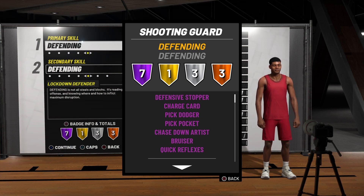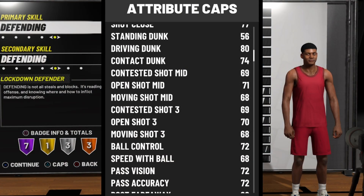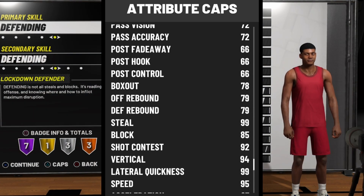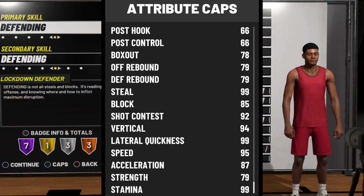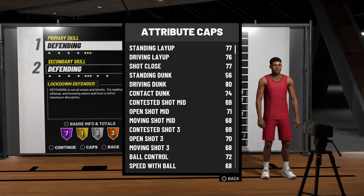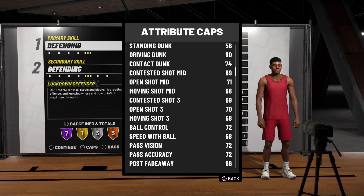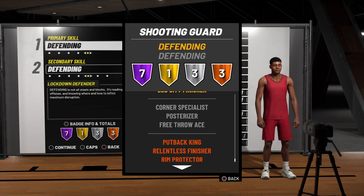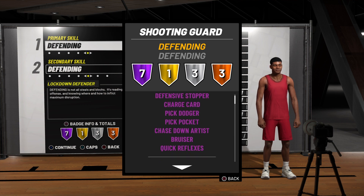You can't dribble in front of a lockdown defender and you definitely cannot shoot over one. Look at the stats — they have 72 ball control, 68 speed with the ball, so they can even dribble. Look at the rebounds, the blocks, the box out. They're also a beast on the boards with 99 lateral quickness. This is the most broken lineup for the twos, and the offense is decent too.